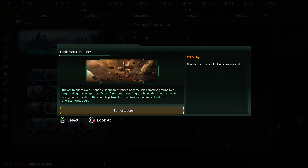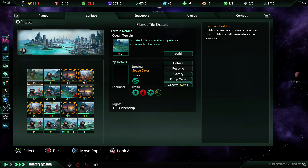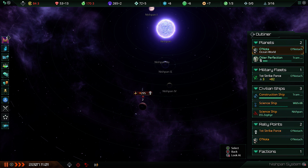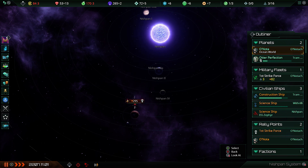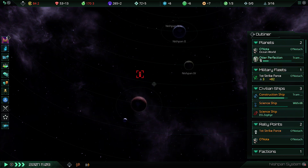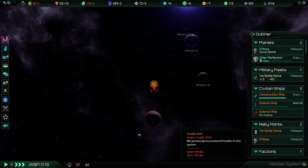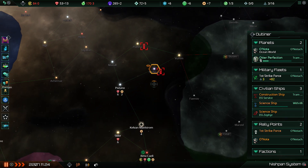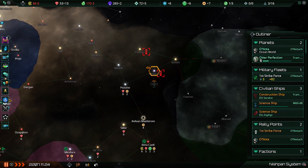I think I just interrupted two space whales having sex, so that's probably bad. Okay stop — who just died? Please run away. Where's the flipping ship? Good — my science ship got away before the angry horny space whales killed it, so that's fine. Everyone remember: stay out of this sector up here — angry horny whales.